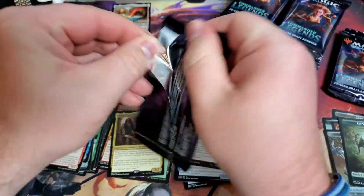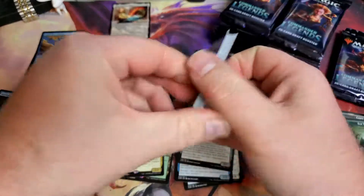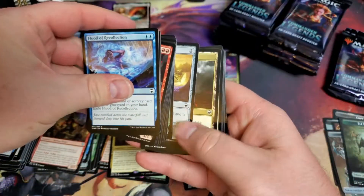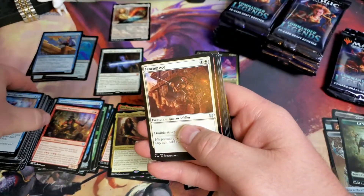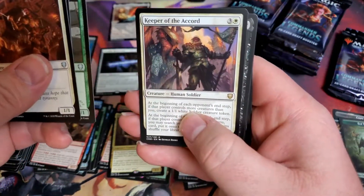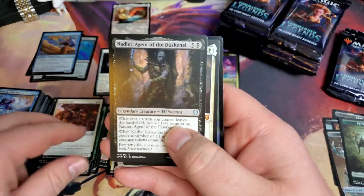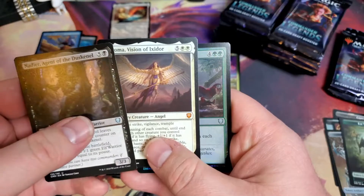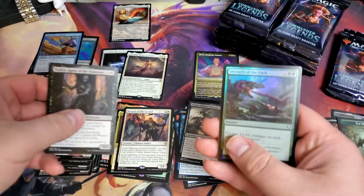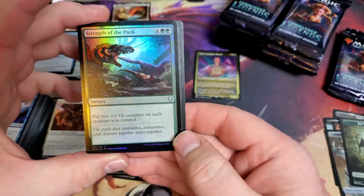These draft boxes are a lot more fun to open than what I was anticipating. Commons away. Keeper of the Accord. Great Guard. Nadine. And a Chroma. Vision of Exxidor. Nice. And then a Strength of the Pack.